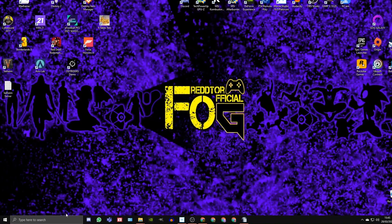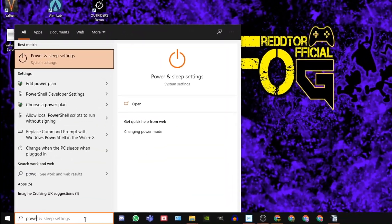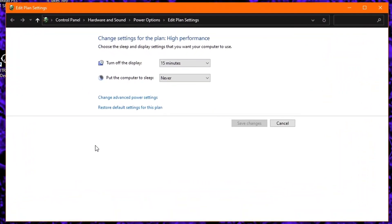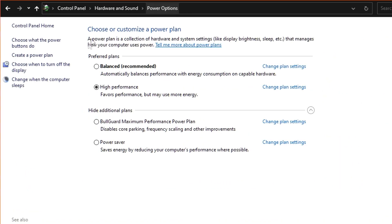Step five: go back to the Windows search bar, type in 'power plan' and click 'Edit power plan.' At the very top, click Power Options and under Preferred Plans ensure High Performance is selected.